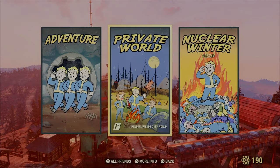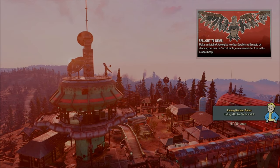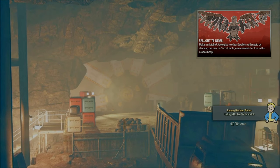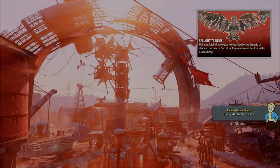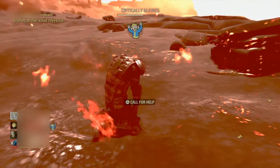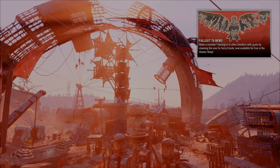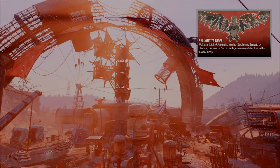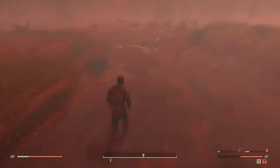The fourth glitch is a newer one — the invincibility glitch. With this you won't take any projectile damage, no fall damage, and you'll have infinite AP for your jetpack. To do it, first load into a Nuclear Winter game. Once you're in, go ahead and kill yourself. Once you're back at the main menu, join any world — private or public, it doesn't matter. Now you'll be able to run out of the boundaries of the map, so simply do so and just keep running straight.